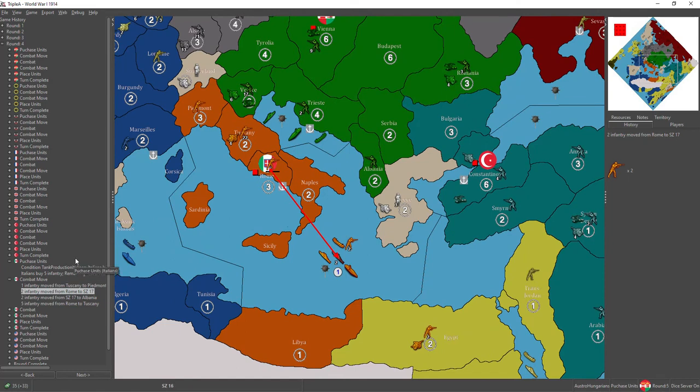I've got so many other games going simultaneously. As you can see, what did he purchase? Five infantry. He saved one. Italy's not doing too bad, at least for the moment. One infantry moved from Tuscany to Piedmont — it's a blocker.